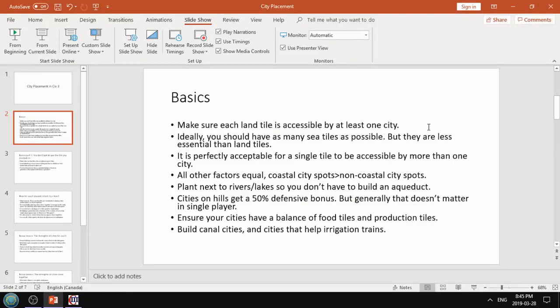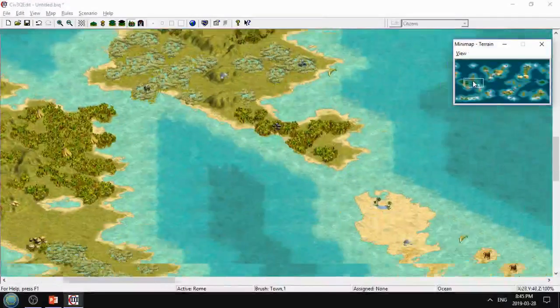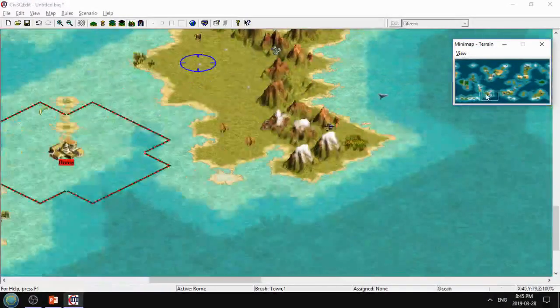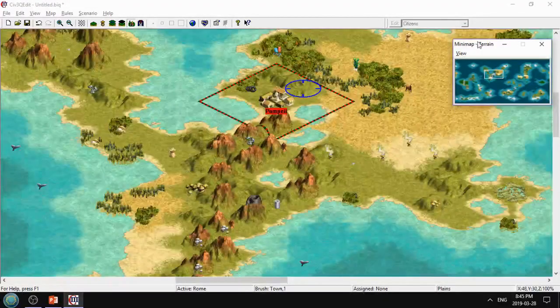Cities on hills give a 50% defense bonus. This isn't really something you should build your strategy around in single player - it's extremely useful in multiplayer. The only exception would be if you spawn near an enemy and there's a key juncture from where they might attack you, so you might want to plant a city on a hill tile. But generally, hills are good tiles, and if at all possible, you want to not plant on them.